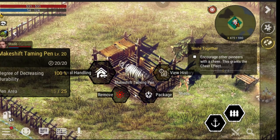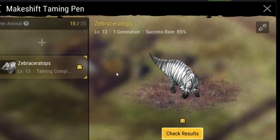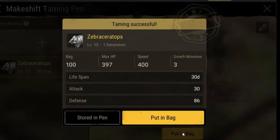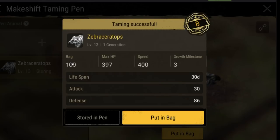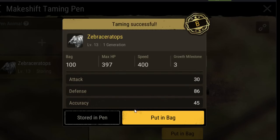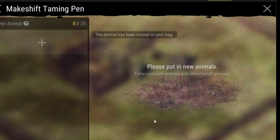Once you return home, place down your taming pen and interact with it to add in the Zebraceratops. It will take one hour to tame and will be 100% successful as it's your first mount. As lovely as the Zebraceratops is, it does not make a great battle mount and the speed is only slightly increased from your own. However, it does boast a whopping 100 extra storage slots.